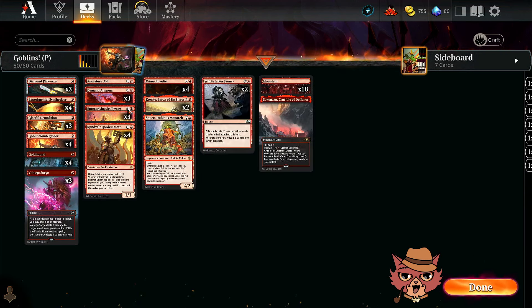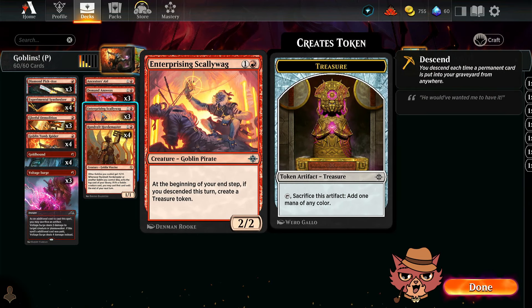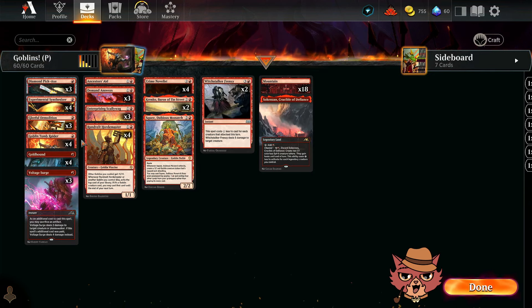Goldhound also works really well with Enterprising Scallywag — a two-mana 2/2. At the beginning of your end step, if you descended this turn, you create a treasure token. Just ditch a Goldhound, that counts as descending, and you can really start popping off if you have any setup on the board.